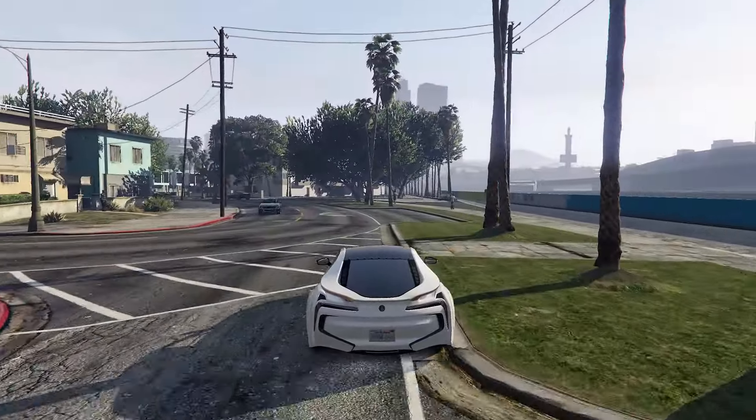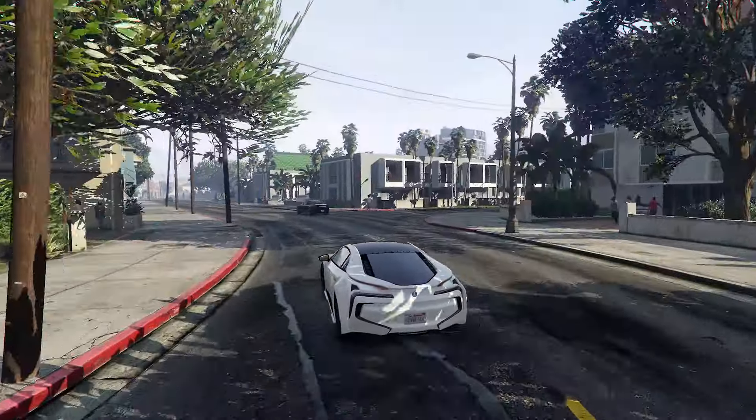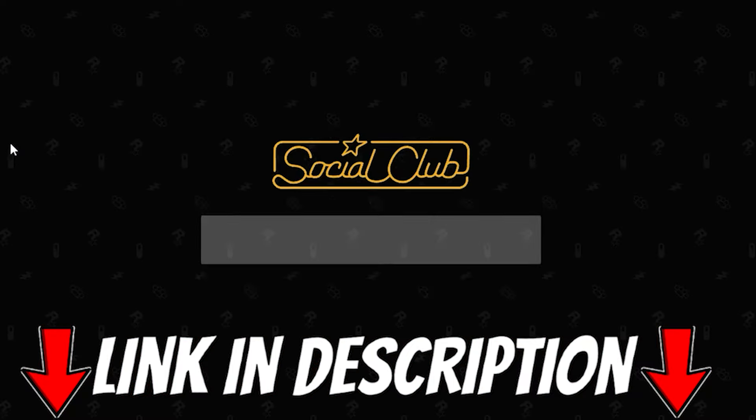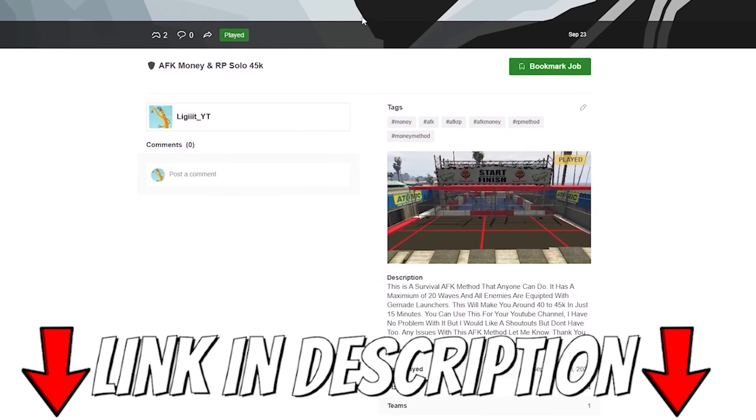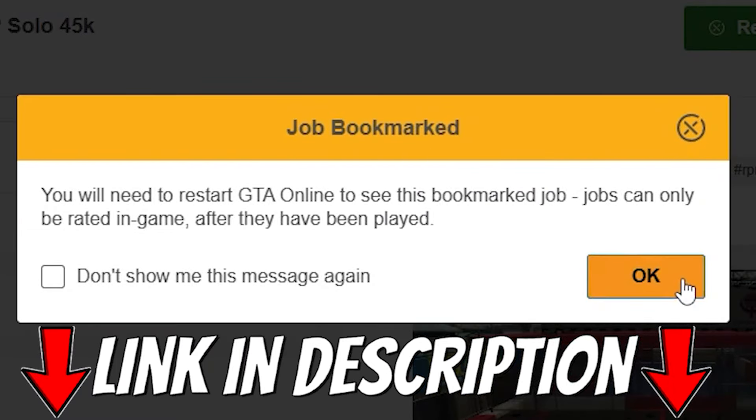Click on that link and it's going to take you directly to the Rockstar Social Club page. Log into your account and after that it's going to take you directly to the job link. From there, just click on 'Bookmark Job.'